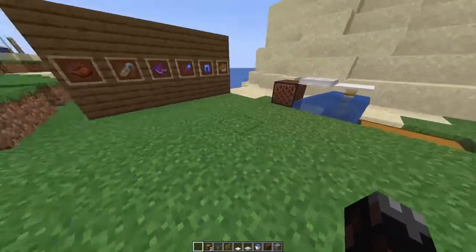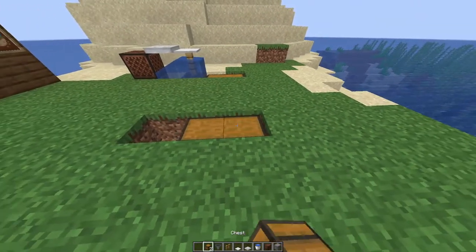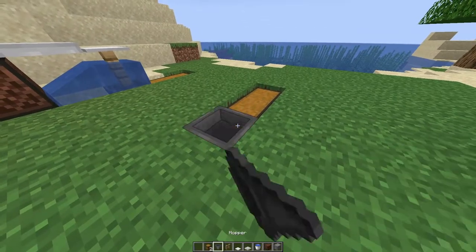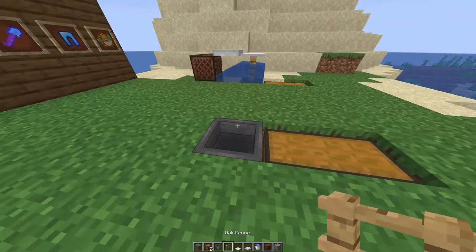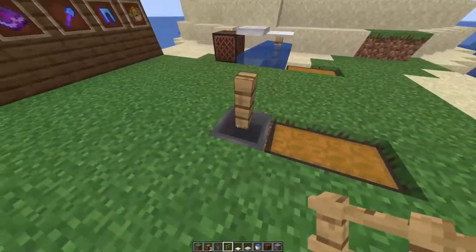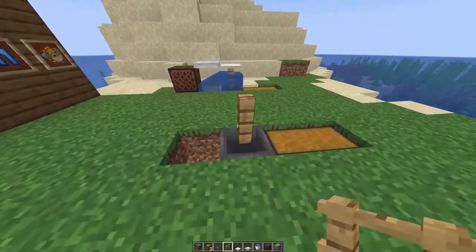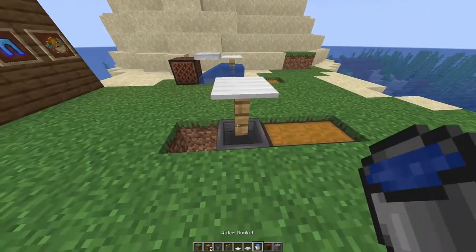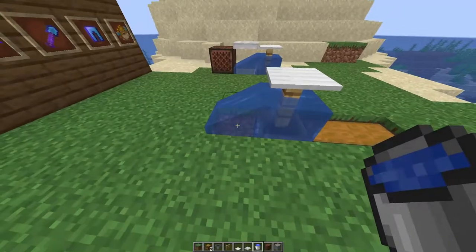The first thing you want to do is dig a three block hole just like that. Place two chests side by side to form a large chest and put the hopper so the little peg thing is facing into it. Put an oak fence on top of the hopper — you can do that by shift clicking. Next put the heavy weighted pressure plate on top, and put a water bucket on top of the hopper in the fence, making sure the water goes in there.